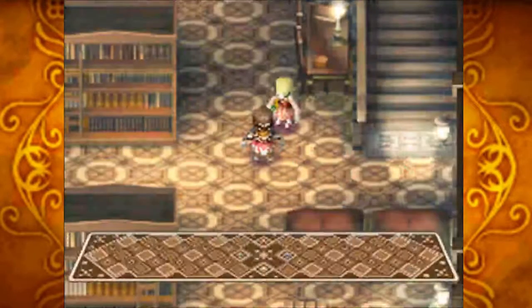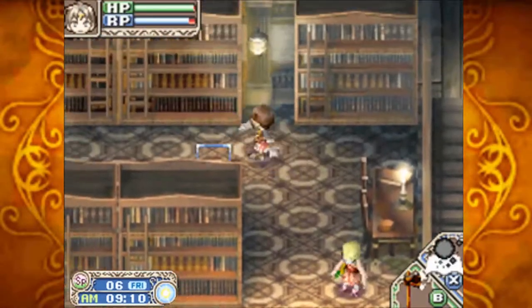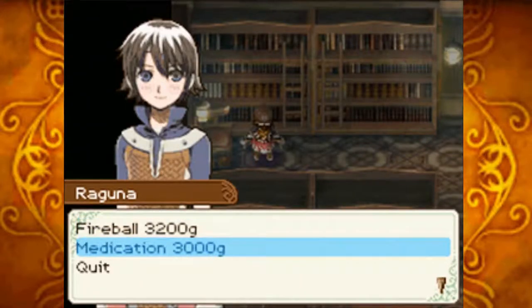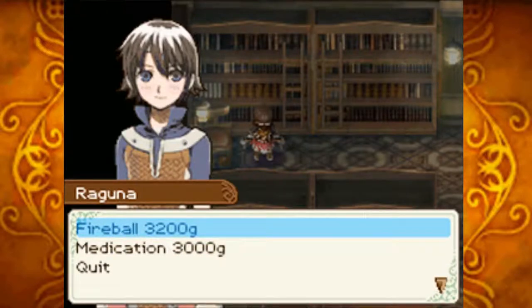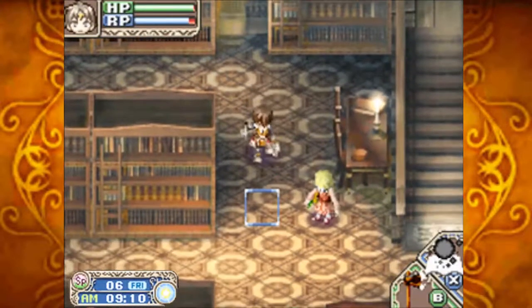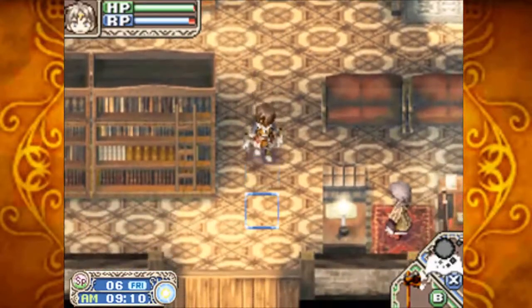Some kind of magic book called Fireball or something came in. The shopkeeper mentions it, along with Medication — Fireball for 3,200 and Medication for 3,000. Fireball is a spell that creates a fireball in front of you. Medication is a spell that heals around 80 HP and all status ailments except for seal, since you cannot cast magic while sealed. We don't have enough money for now, but within the next week we should be able to afford Medication. Medication is what I recommend everyone pick up. Fireball is only worth it if you get your intelligence high enough, and I wouldn't recommend that until then.